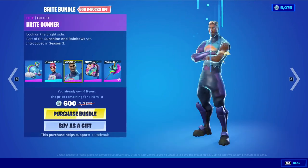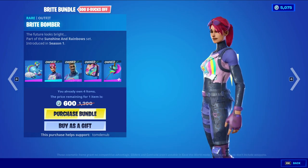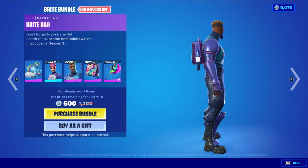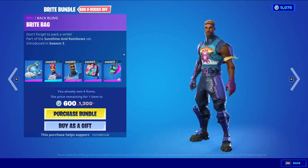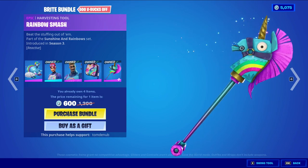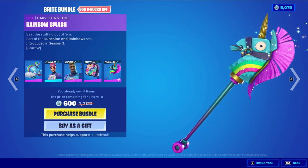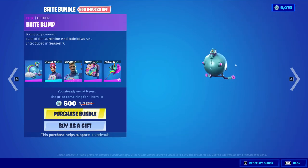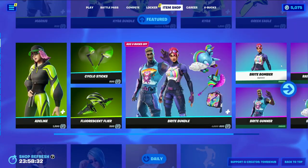We have the Bright bundle returning, which comes with five items. Bright Bomber is a rare outfit at 1,200 V-Bucks — a very classic OG Fortnite skin. Bright Gunner with the Bright Bag back bling is an epic skin at 500 V-Bucks. Rainbow Smash is an epic harvesting tool at 1,200 V-Bucks and is reactive with eliminations — its horn starts to glow rainbow, getting brighter with every elimination. Bright Blimp is an epic glider at 1,200 V-Bucks.